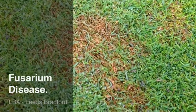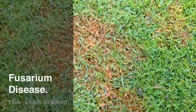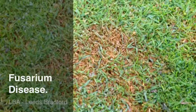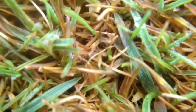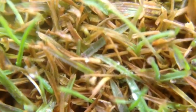Here's a patch of Fusarium disease, and this is one of the most common turf diseases. It starts off as a small orange patch and will spread out, and quite often forms a white mycelium in the center, which we saw a little bit of yesterday. Moving in a little bit closer, although it looks orange from a distance, it's quite brown when you get up close.